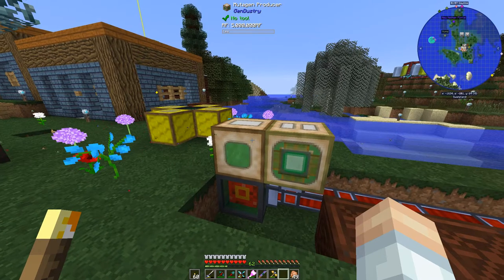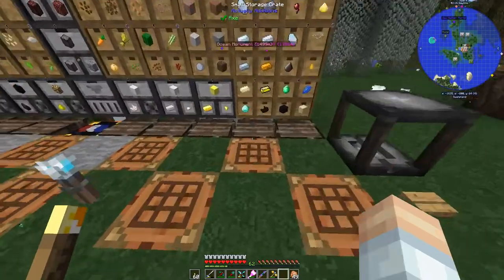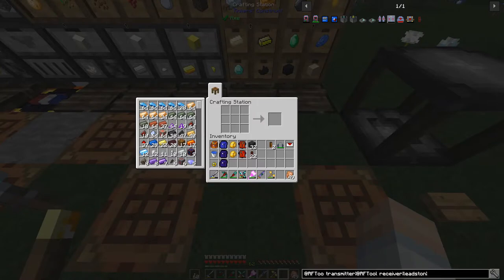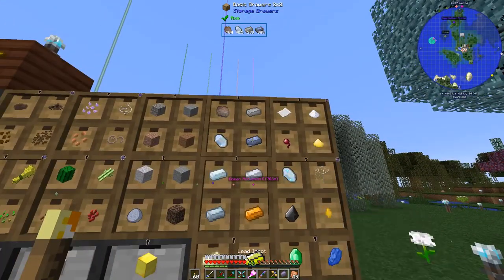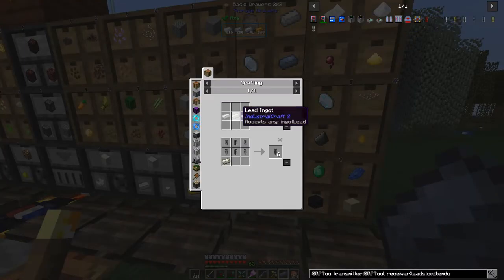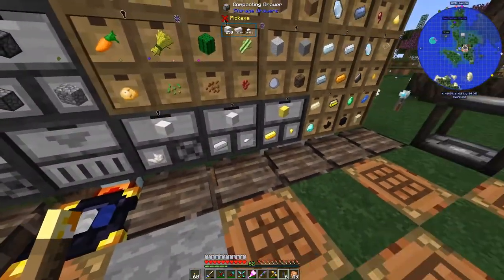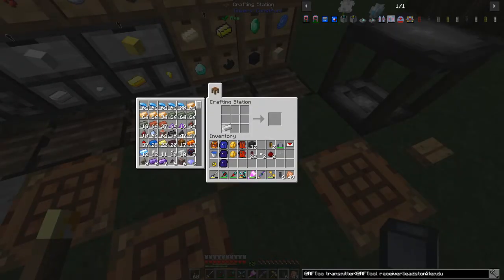We are going to be doing Genistry today — we're going to get back into it. I've done some research and I think I've got a good idea of what needs to happen. We need an item duct — that's a fluid duct, we don't need that. Hardened fluid duct, signal and plated item duct. We also need some better storage. Tin and lead: one lead, two tin. Let's grab some item ducts and a couple of servos — get some glass out of here.